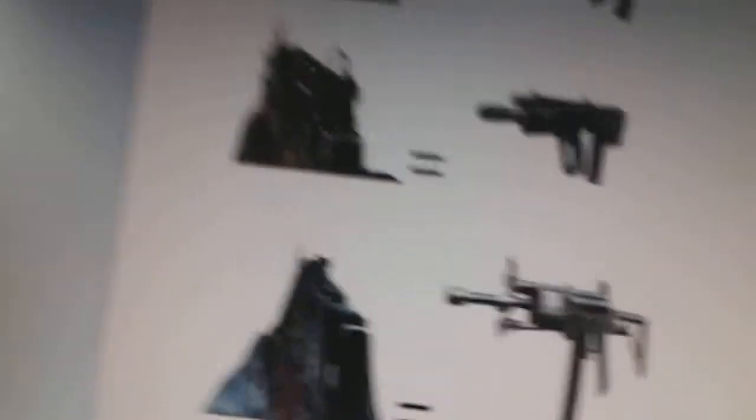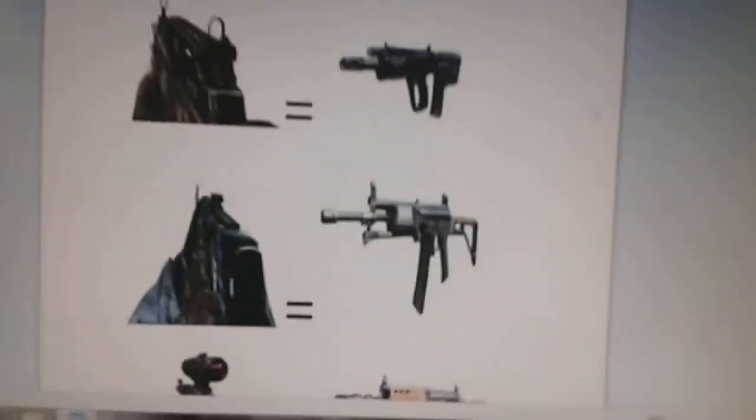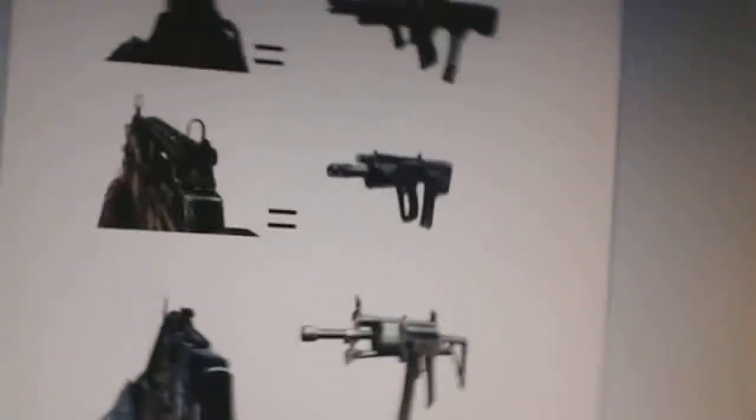Most of the other guns can be found in most maps. Next is the Type 25, which was last seen in Die Rise and was missing in action for a bit. It came back in Origins and turned into an M-TAR when pulled out. The RPD is next — the RPD turned into the Galil, and I had a bit of a rage when I found out that's what it turned into.